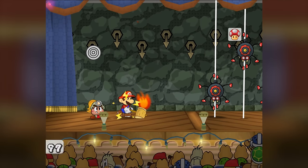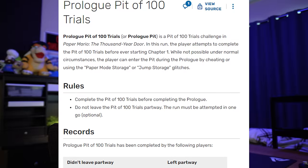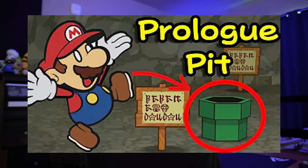The Prologue Pit of 100 Trials is probably the most well-known challenge in all of Paper Mario: The Thousand-Year Door, and it's not the most well-known because it's easy. It's actually regarded as one of the hardest challenges for Thousand-Year Door according to both the challenge wiki and clickbait titles on YouTube.